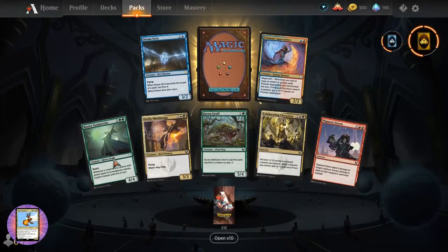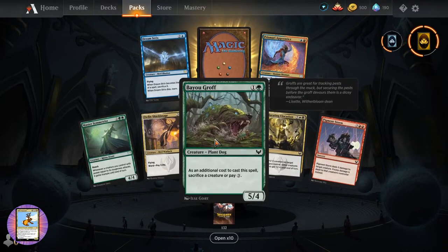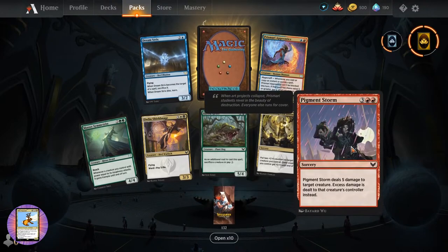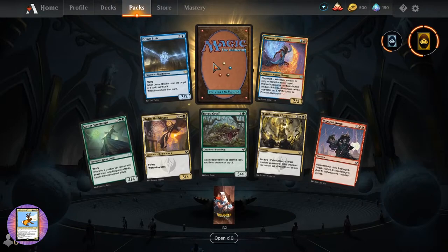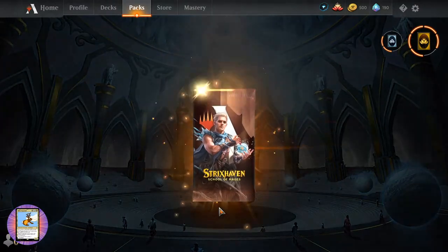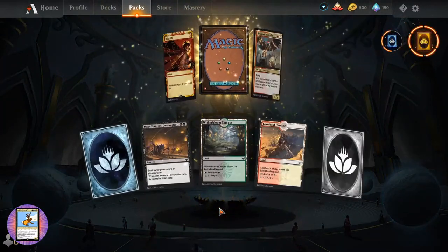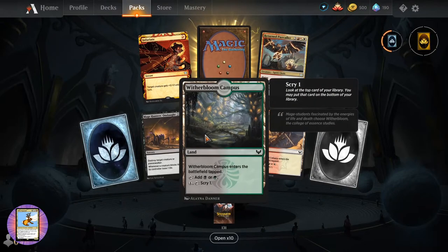What have we got next? Master Symmetrist. Owl and Shield Mage - Bird Warlock. Pigment Storm - we're still getting a fair bit of variety. Dream Strix. And a Grapeshot. Welcome Rikamaru Riki. Mage Hunter's Onslaught.